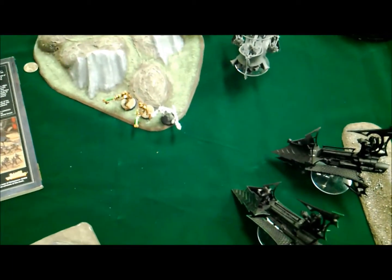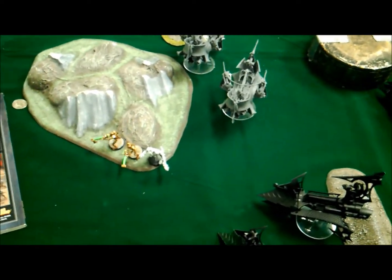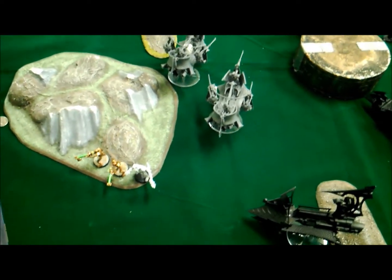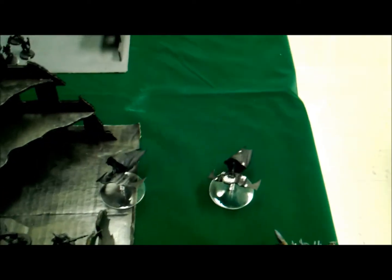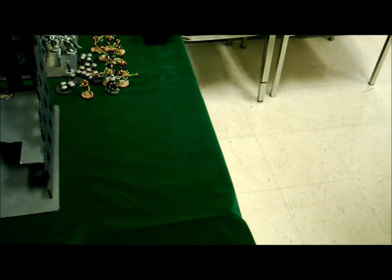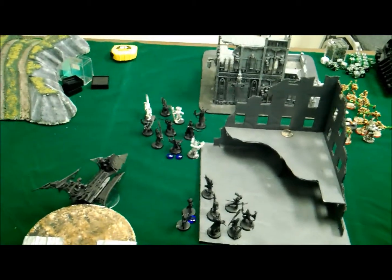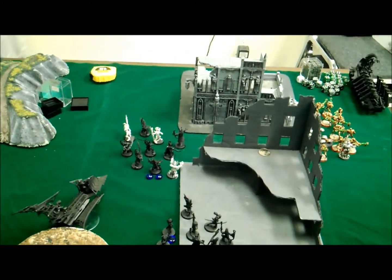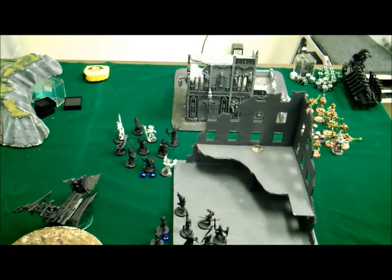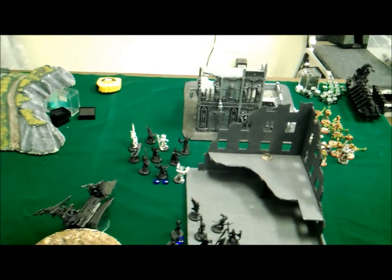Blade veins only managed one wound on the death marks and they got back up. In the shooting phase, both raiders and the Kabalite warriors knocked the immortals down to two models plus the cryptech, who are now running and won't rally due to being below 50%. The other warriors took out the remaining immortals on that flank, and the venoms knocked down the heavy destroyers. In the assault phase, the incubi charged the destroyers and wiped them out, consolidating one inch.